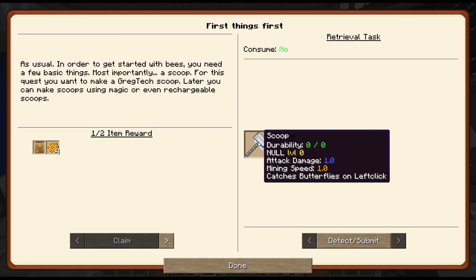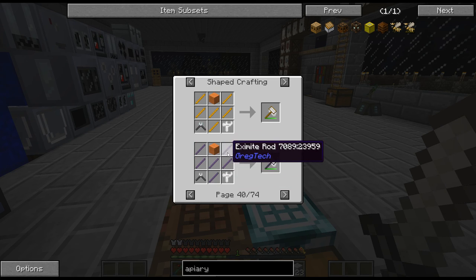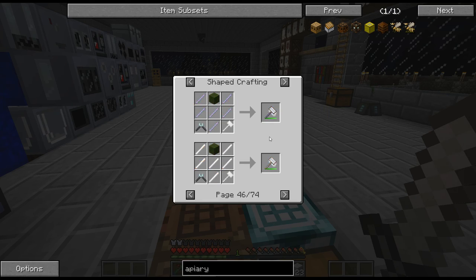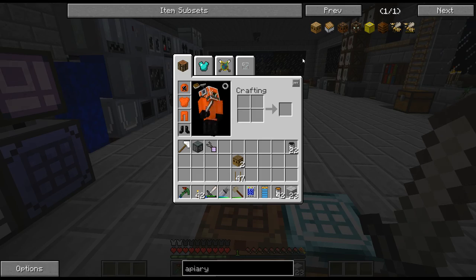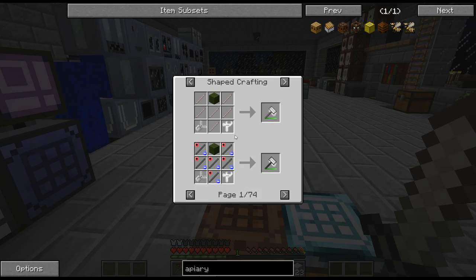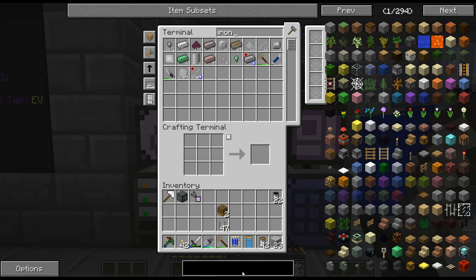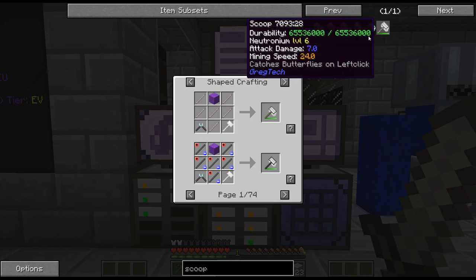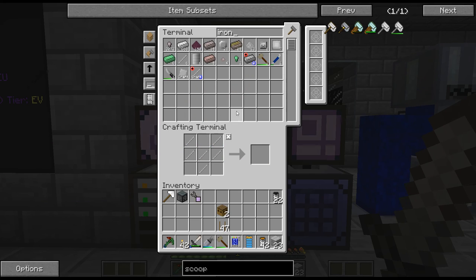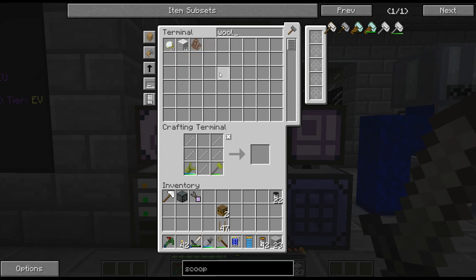So the first thing we need to do is get a scoop. The Greg Tech scoop apparently has one. I don't think I need something super fancy here - let's just do iron. Let's do ten of those. Wire cutter, soft hammer, regular hammer, and done. There is our scoop. Yeah, that counts, and we do get some conicombs.